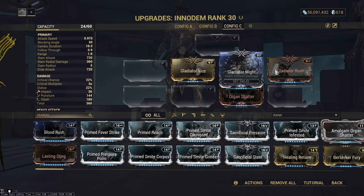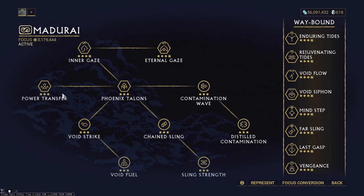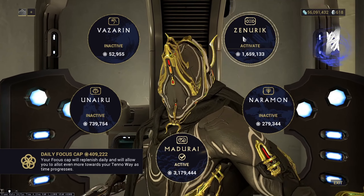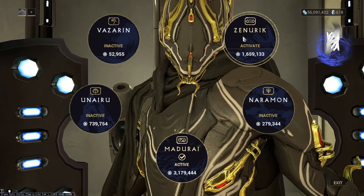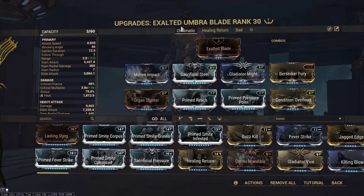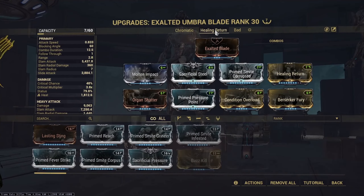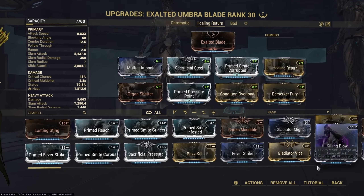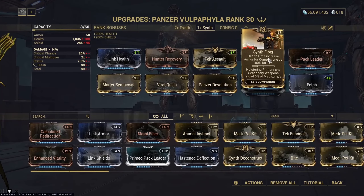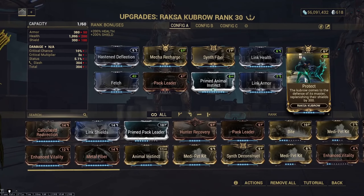For the Enidem or Praetos build, you just want the Gladiator mods for the crit multiplier on your Exalted weapon. For focus schools, I was using Madurai for the 40% ability strength and 50% casting speed. All focus schools work except for Zenurik — Zenurik is useless on Excalibur as you have a drain ability making all of its passives useless. For the Exalted melee build, I tried a million different builds and none stood out, so just use whatever you like. For companions, I was using a Panzer with a single Synth mod and Pack Leader for lifesteal, and on health tank builds a Rox'acubra with the mecha mods and Protect for resetting your shield gate.